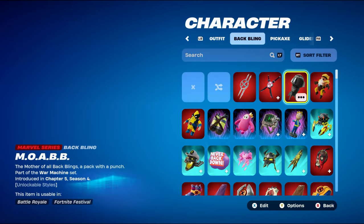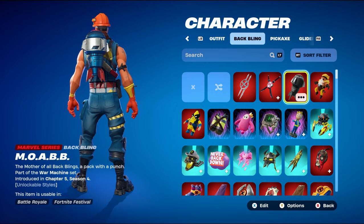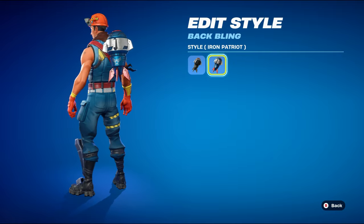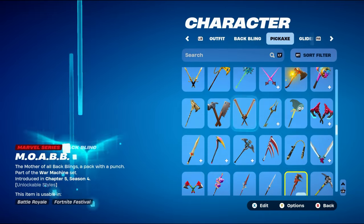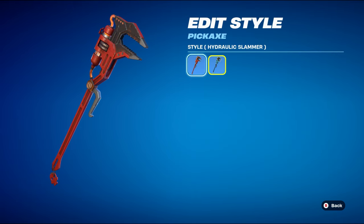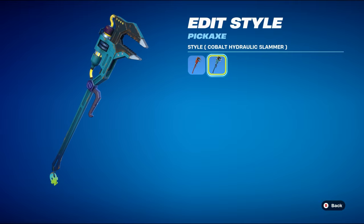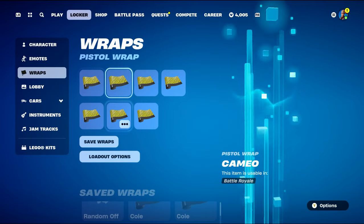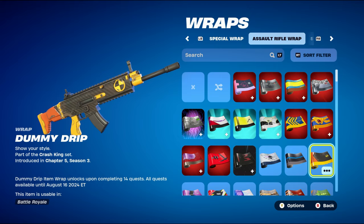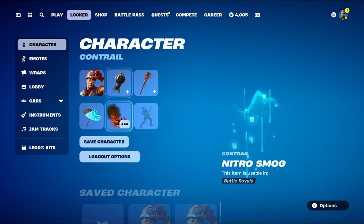For combo number seven, I went for another Chapter 5 themed combo. The back bling is Moab, part of the War Machine set introduced in Chapter 5 Season 4 — War Machine's back bling. You can use the standard black Moab style or the Iron Patron style; I went with the Iron Patron because it has blue, red, and silver. The pickaxe is Hydraulic Slammer from the Nitro Ignition set, Chapter 5 Season 3's battle pass — the Machinist's pickaxe. You can use the standard style for red and orange, or the Cobalt style for blue and yellow. The weapon wrap is Dummy Drip from the Crash King set, obtained by completing 14 level-of-quest-map quests from last season — works nicely with black and yellow with a bit of orange.